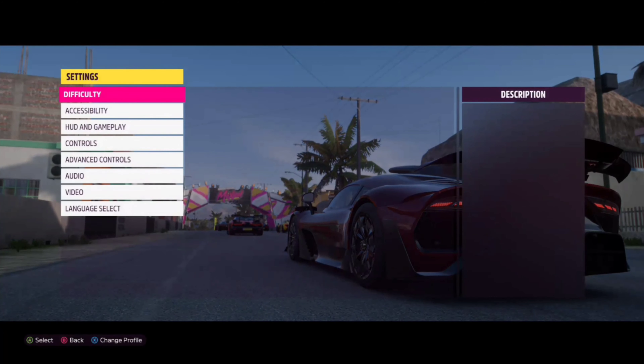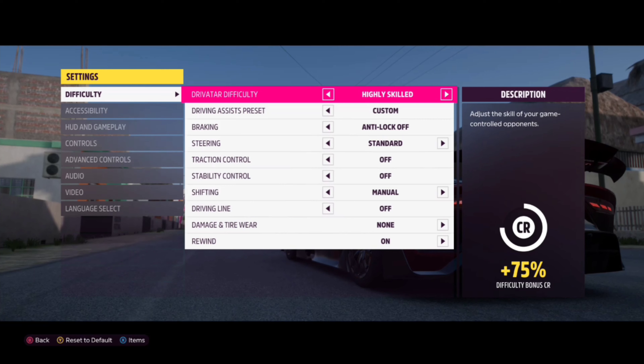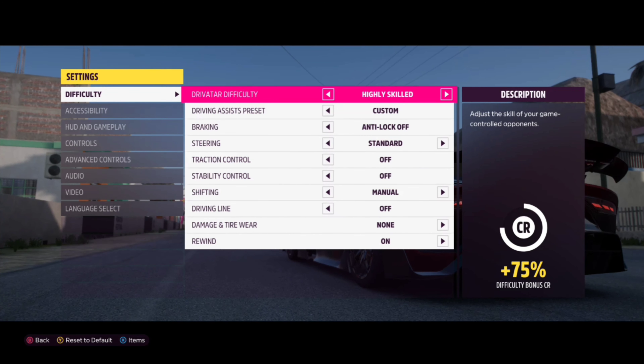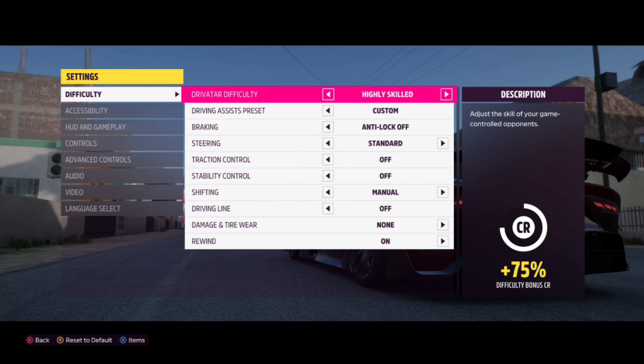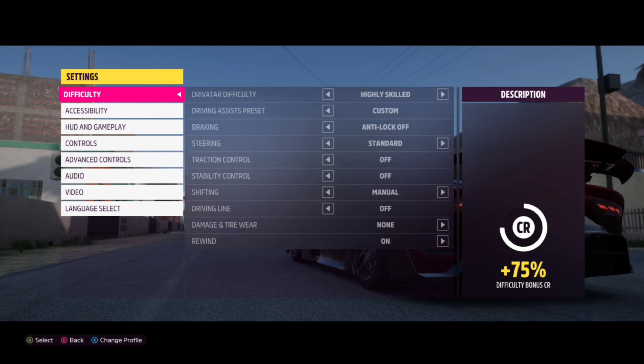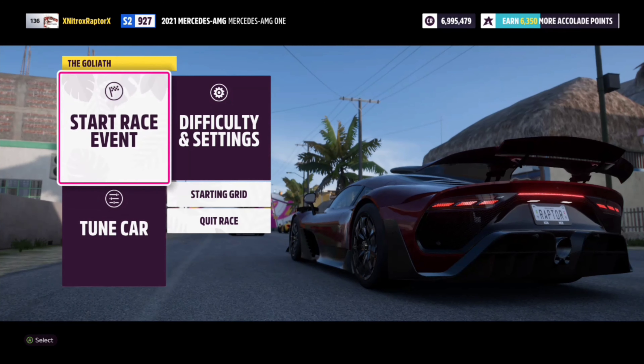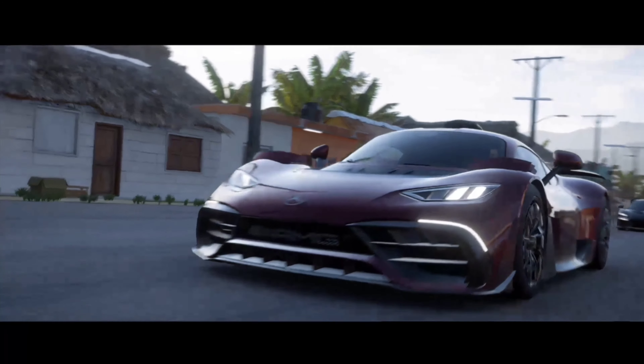Let me just look at our difficulty settings. So we're on highly skilled right now because even though I do consider myself an avid pro racer, the Dravatars in this game are a little broken. They're rigged, essentially. And they are extremely hard to beat if you put them all the way up to unbeatable. So I'm leaving mine at highly skilled, which is what it's at right now. We'll see how things go. Here we go, let's start the race.